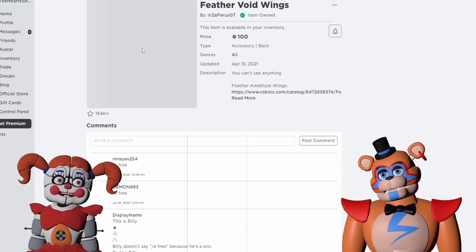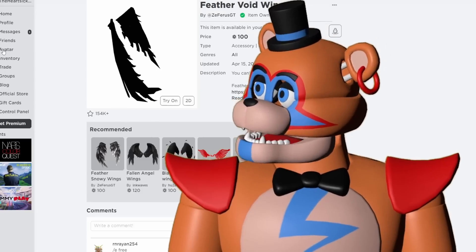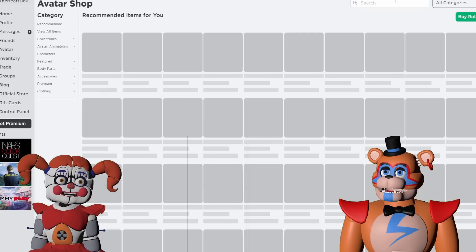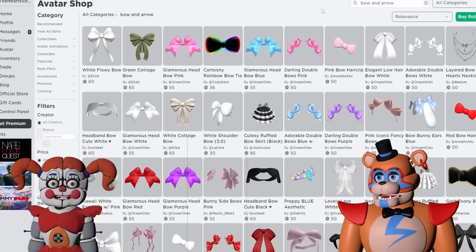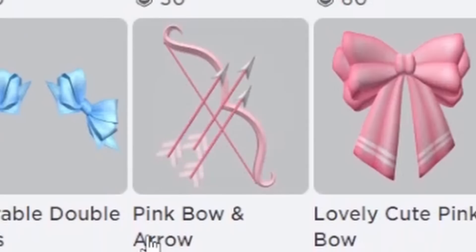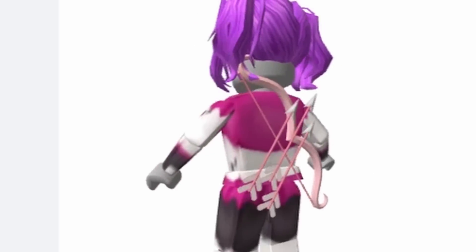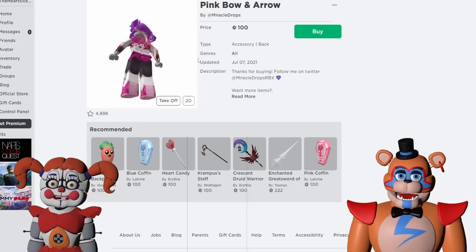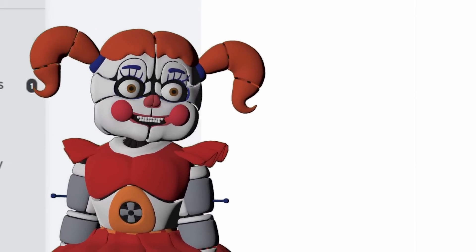I think the major last thing we need is just a face. Do they sell anything like a bow and arrow? I can look — maybe just type in Cupid bow. Try regular bow and arrow. I like the pink bow — it definitely gives a Cupid vibe. Oh, it stays on her back actually. I think that's a good fit right there. It might be a little weird with the wings but we can try it anyway.